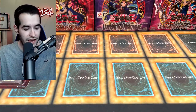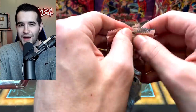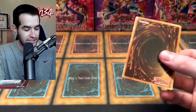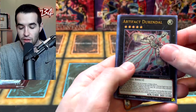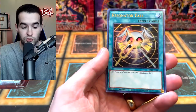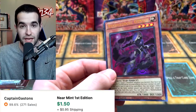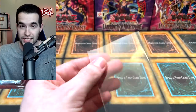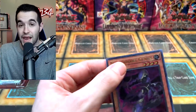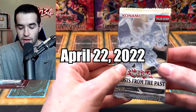We have Dragon Master Knight, Harpy's Pet Dragon — some ones we have not pulled yet. Then we have some Ghosts from the Past packs, which we haven't opened a lot recently. We're just trying to get hyped up for Ghosts from the Past 2. The ghost rares are going to be really awesome, which is super exciting. There's a Genius which used to be like eight bucks, now it's like a dollar. I'm going to be going crazy on that set — we're going to be opening a lot of it in April.